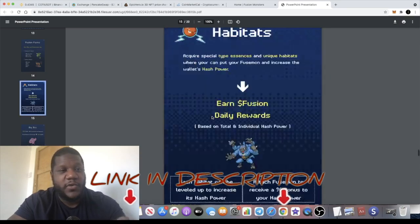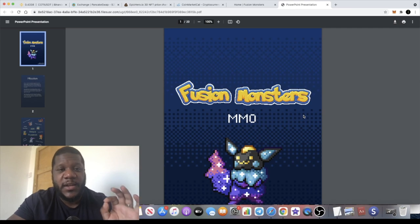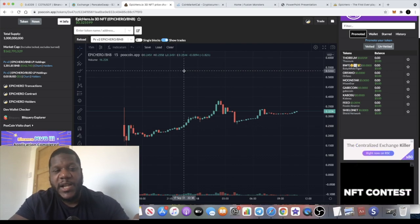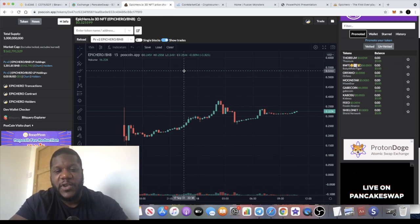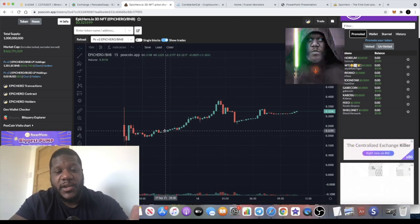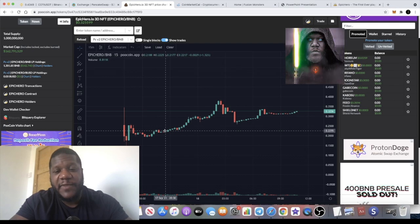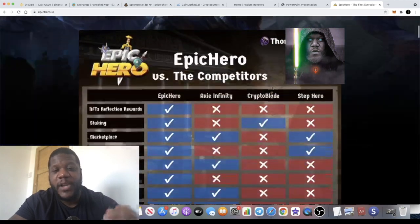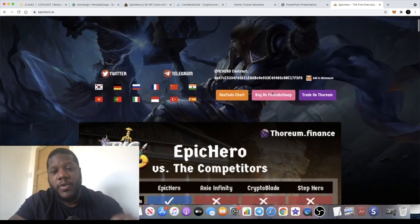You can check this out on OpenSea or go into the Discord for more information. Congratulations to the winners of the Fusion Monsters NFT giveaway. Moving on for an update on Epic Hero, which we talked about in yesterday's video — since then it has seen about a 100% increase approximately. Congratulations if you got in at the bottom of that trade. What I've done is taken my initial investment out and kept the profit in for long-term potential, and it is starting to move up again.